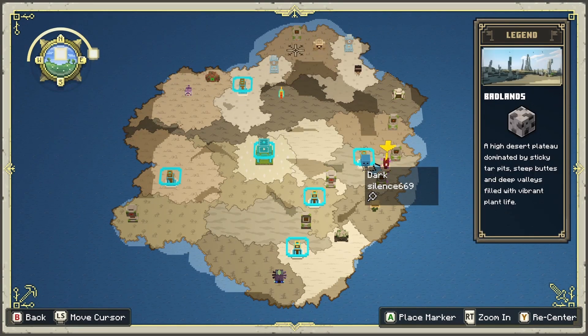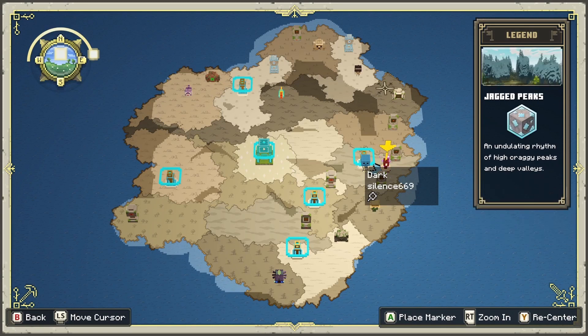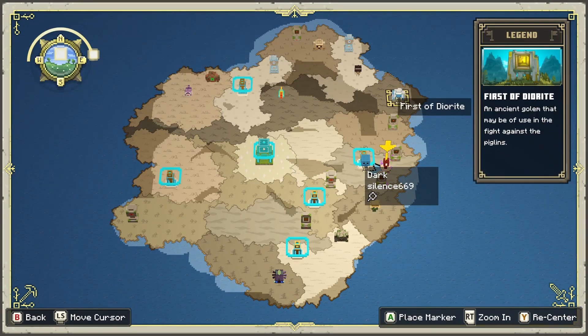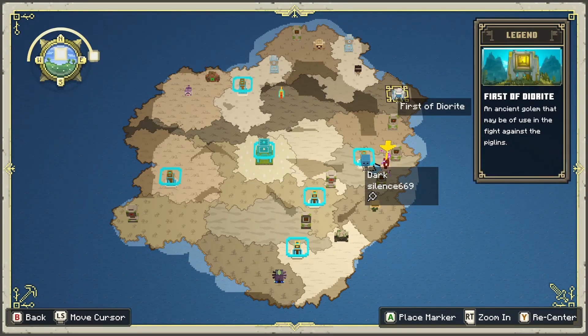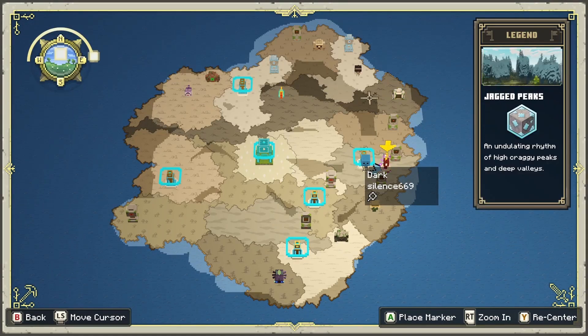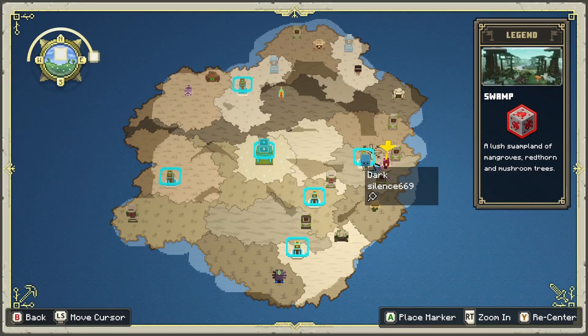The second one is the First of Oak, which is going to be in the badlands. The third is going to be in the jagged peaks — this is probably the hardest one to find. Just keep searching in the jagged peak area; jumping from the top of the mountain will help you spot it. It's a little hard to see, but you should be able to find it with enough searching.